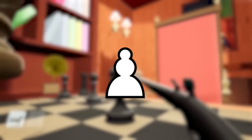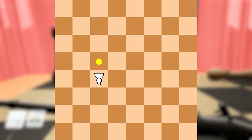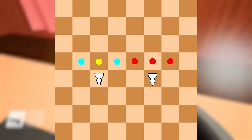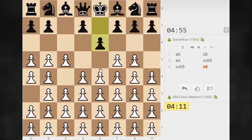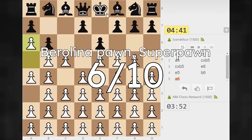I wanna give pawns a bit of love too. The berolina pawn is the opposite of the pawn — it captures forwards and moves diagonally. If you want the best of both worlds, there's the super pawn, which does both. They're nothing crazy, but pawns shouldn't be too powerful anyway, since their role in chess is to create cover for more mobile pieces and basically dictate the shape of the game. So these are fine alternatives. I'll give both of these a 6 out of 10.